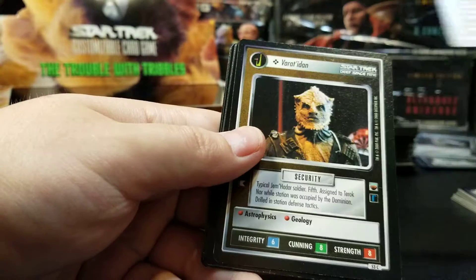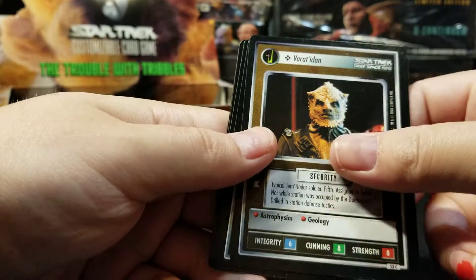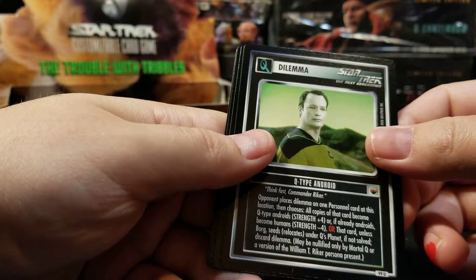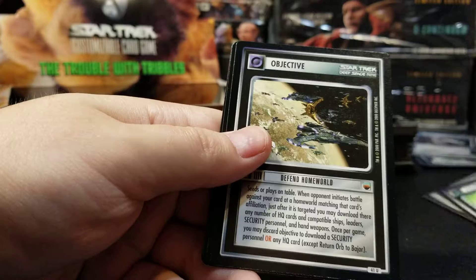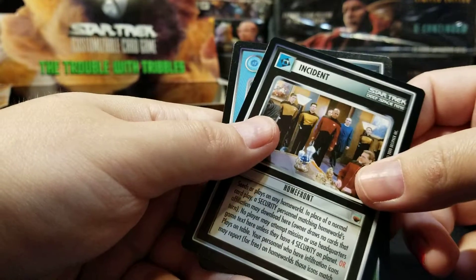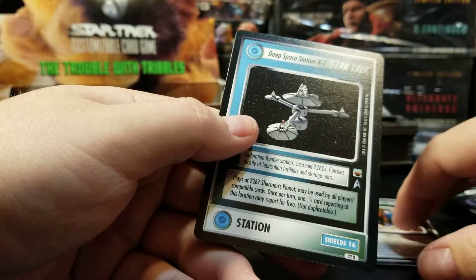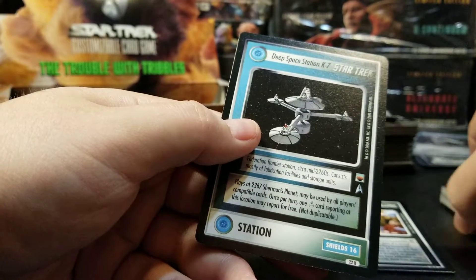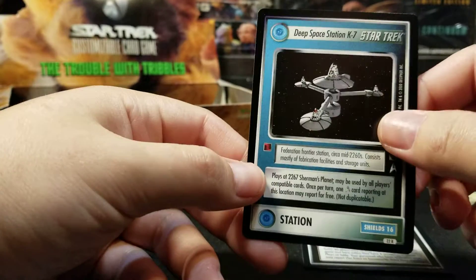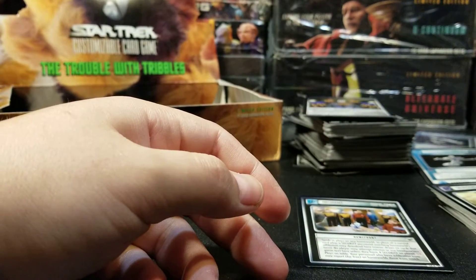6 of 13. Voratodon. I wish there was more Borg in this set — I do have some Borg boxes, but not sure if I'll open them. Q-type Android. Defend Homeworld. Homefront. Rare Federation. A Station — Deep Space Station K7. Awesome. Alright, I'll finish this up in the next video. If anyone has eventually watched this, I hope you've enjoyed — thank you.